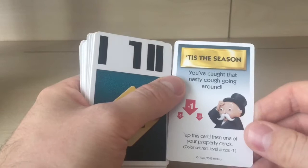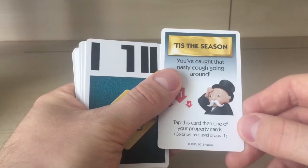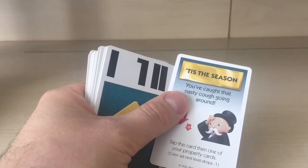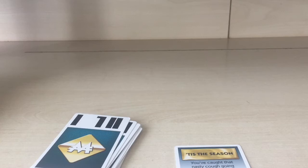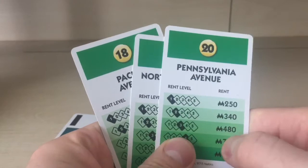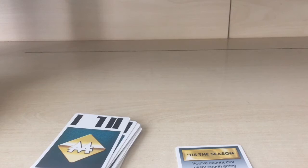Next card: you've caught that nasty bug going around. Tap this card, then one of your property cards, and the color set's rent level drops minus one. So if you're at level four it goes down to three, or if you're at level three it goes down to two.